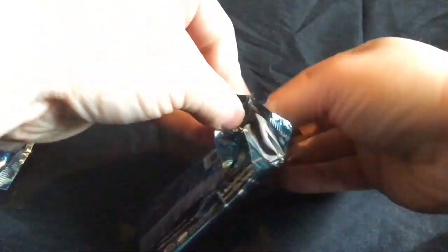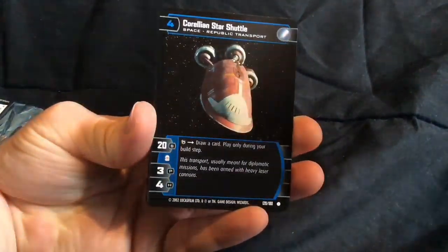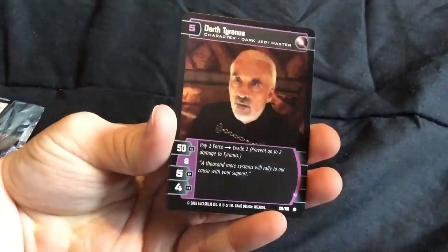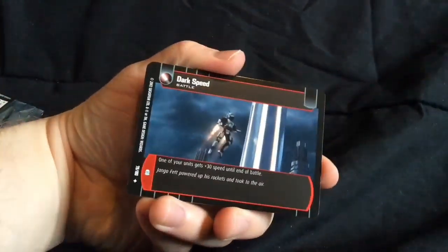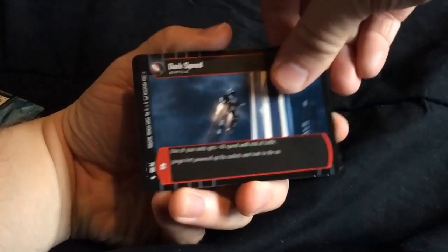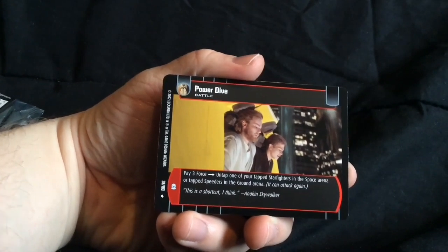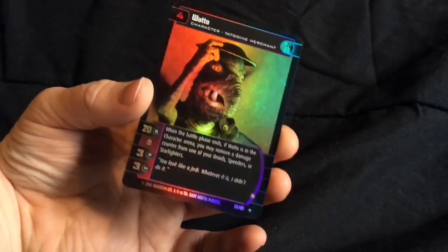Rickshaw. Korriban Star Shuttle. Clone Squad. Republic Cruiser. Battle Droid Squad. Darth Tyranus. Acklay, uncommon card — one I don't have, that's pretty nice. We have Dark Speed, uncommon battle card. Master and Apprentice, battle card. Power Dive, rare card. And it looks like we have another holographic on the end — it is an uncommon Watto holographic. I'm sorry Anakin, I sold your mother. I do not do a good Watto impression at all.